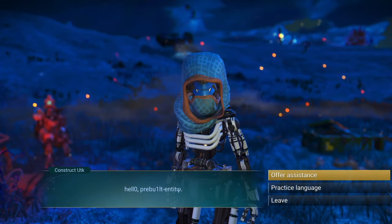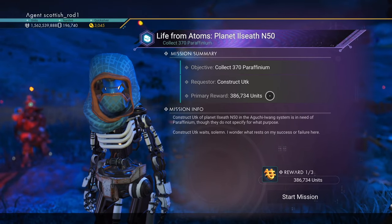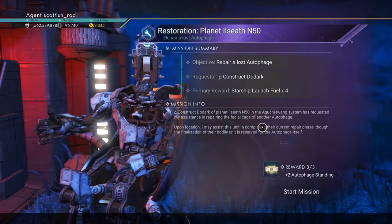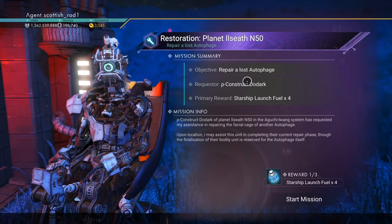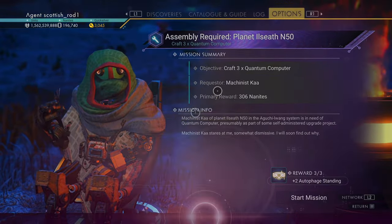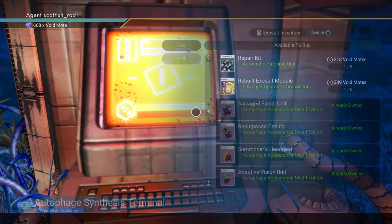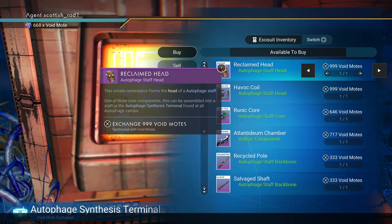I checked all the different missions that all the guys have got at the moment, and not one of them seems to be offering void moats. Yesterday I was getting absolutely tons of it. It's probably a random RNG system that's not perfectly balanced at the moment. But you could switch to creative to access the stuff for free, which I'll do now so I can show you how to assemble a staff.